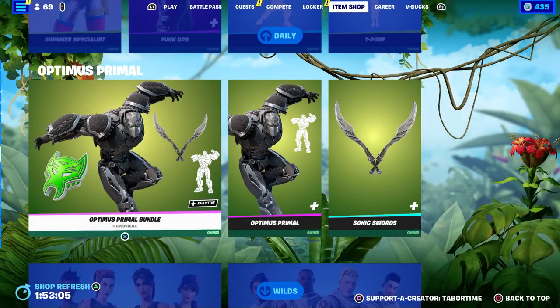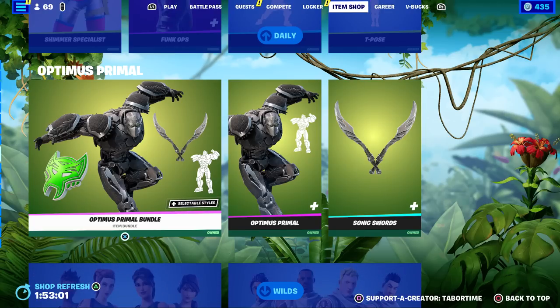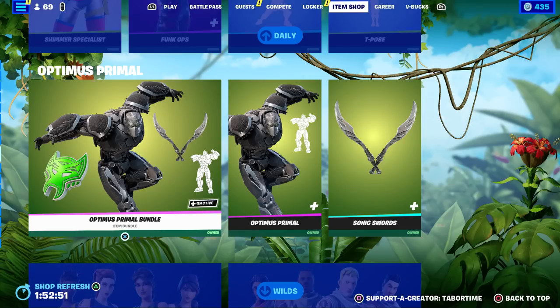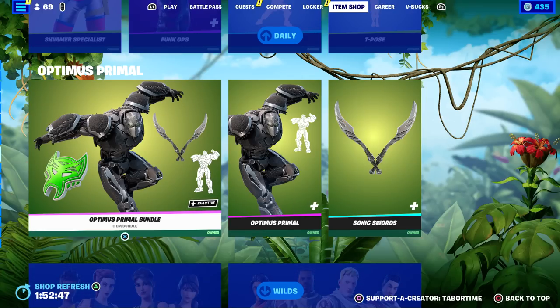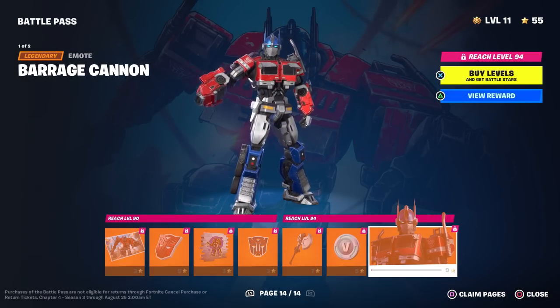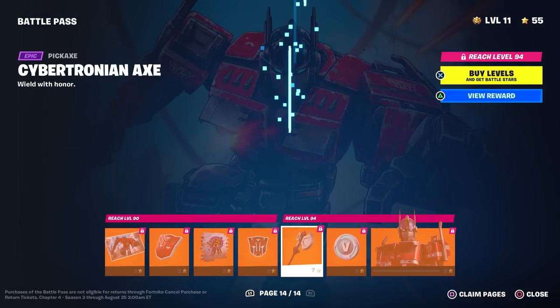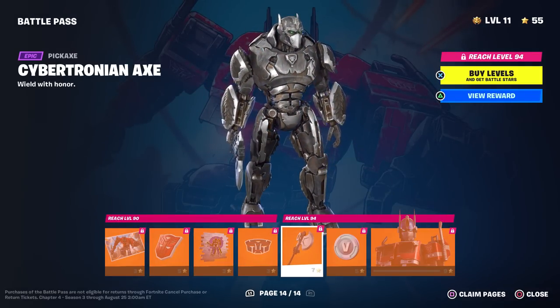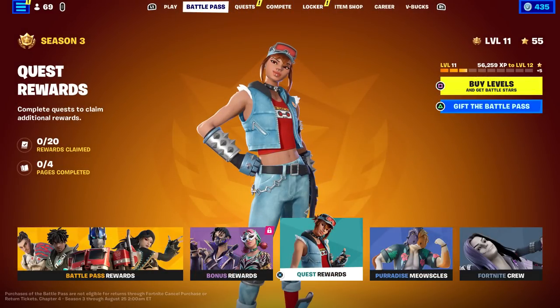I just got done doing a full gameplay and review on Optimus Primal — I'll link it in a pinned comment. There's something I forgot to mention because I didn't know it at the time. In the battle pass right now, Optimus Prime himself is tier 100 or page 14, but accessory-wise he only has a pickaxe. As far as I know, there are no transformer items in the quest rewards.